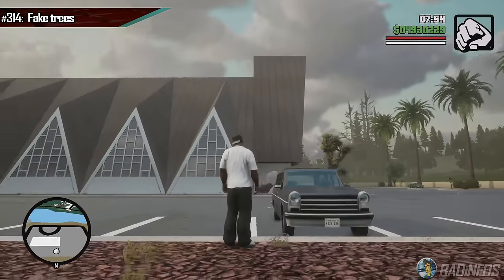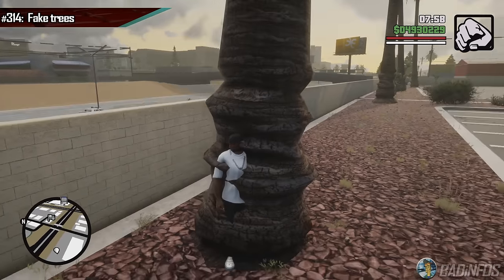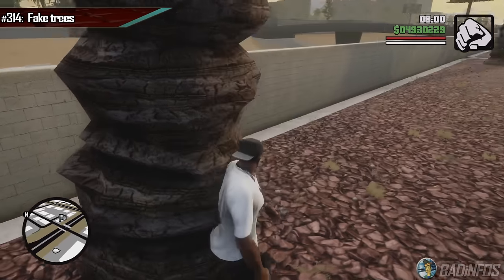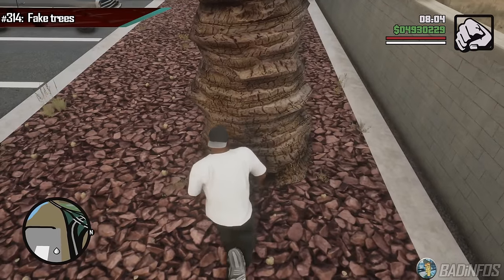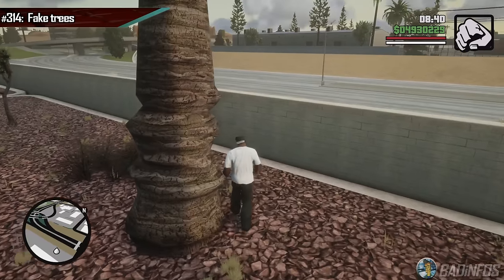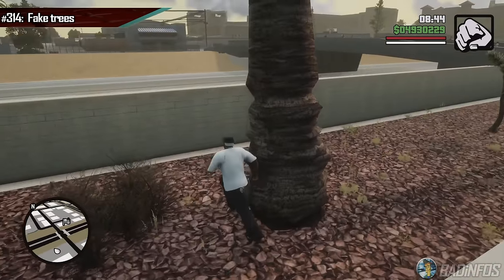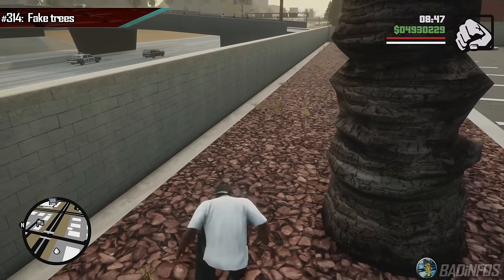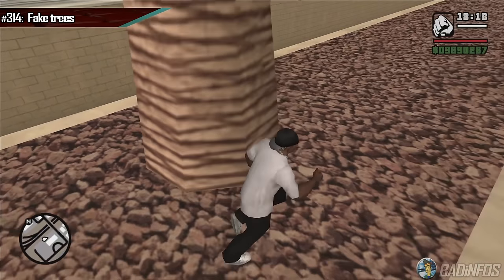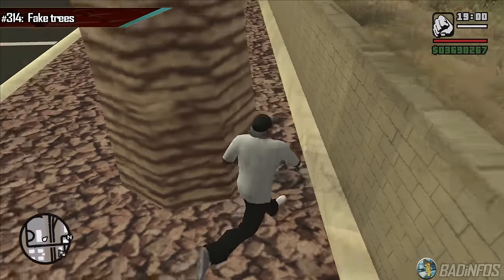In this parking lot in Las Venturas, you'll find many palm trees. All of them have issues where CJ can just walk into them. If you walk around, you'll see how the tree model is not where it should be. This one and the second-to-last tree are the biggest problem makers, where this one's model is not even touching the texture — it's a whole meter away. They completely missed the mark on them. Obviously the first and second tree I showcased don't have this problem in the OG.